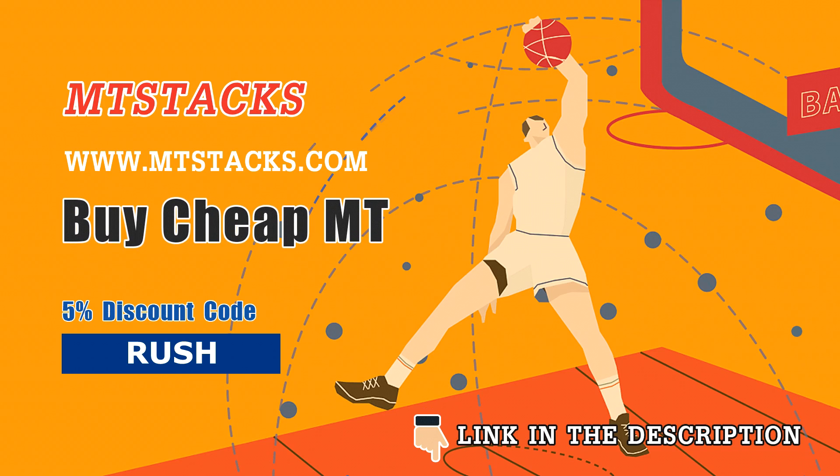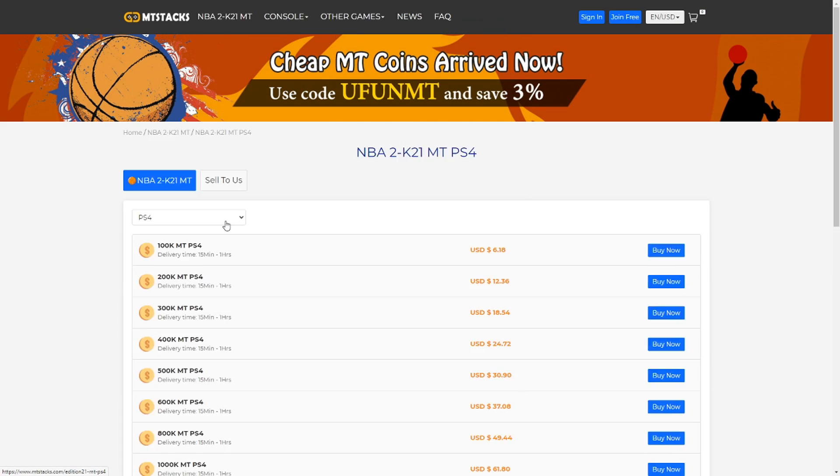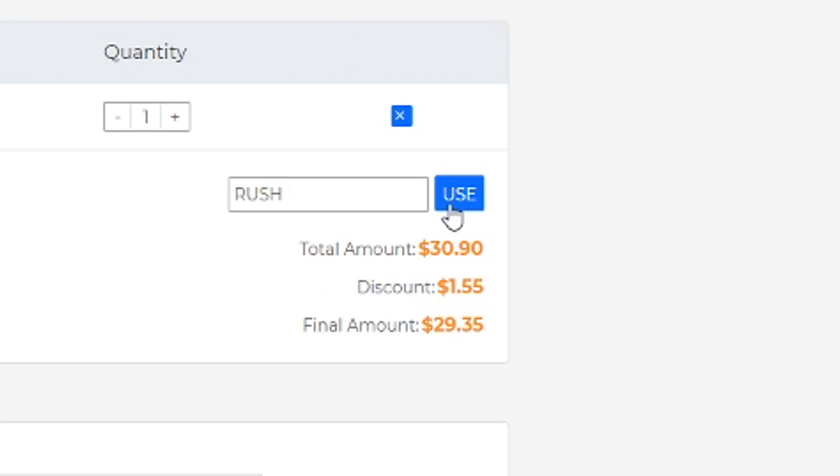If you guys are in need of cheap and reliable MT, make sure you head over to mtstacks.com — link is in the description. Once you get to the website, choose whatever console you want to buy MT for, choose your MT value, and when you get to checkout use code RUSH for 5% off.